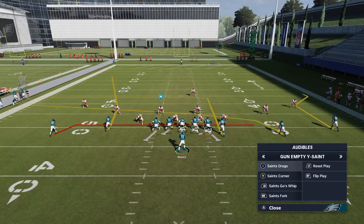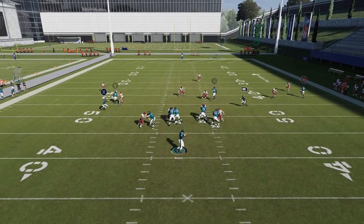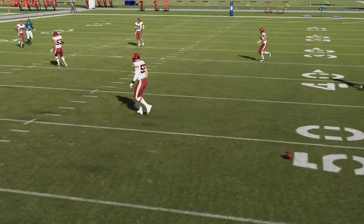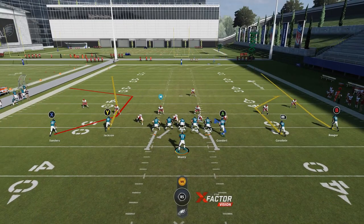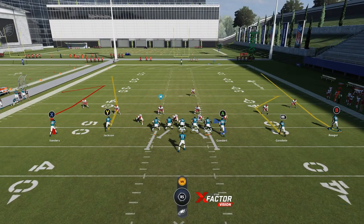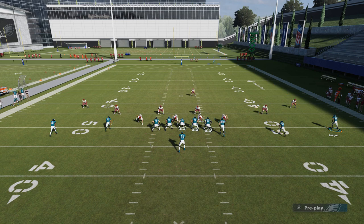If you guys remember the beginning of the year — and I've actually put this play out several years in a row — the Saints drag, more particularly the drag route, would basically make it a really easy one-play touchdown against cover three. If you ran this pre-patch, that Deshaun Jackson there would just be gone instantly. I think plays like this are one of the reasons that these cover three cornerbacks no longer bite on drags. But I do feel like the corner route that the X route's running actually still has that effect where these outside cornerbacks will bite, and I also feel like these comeback routes have that same effect.